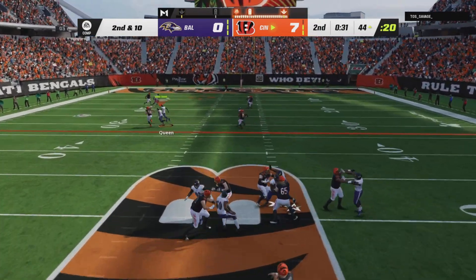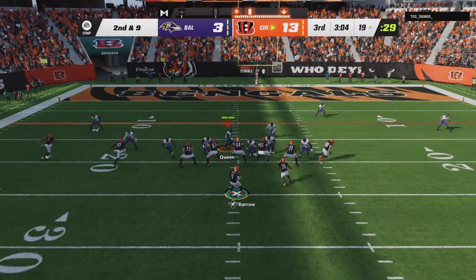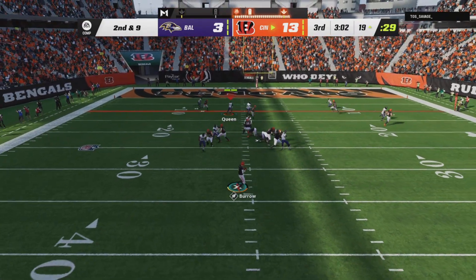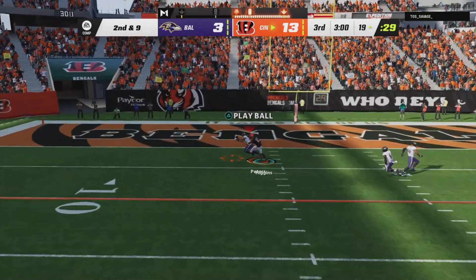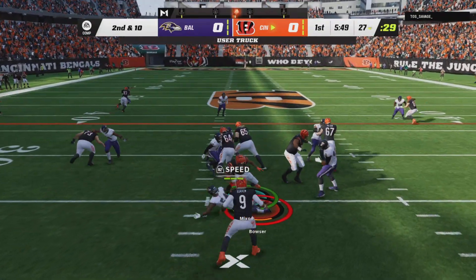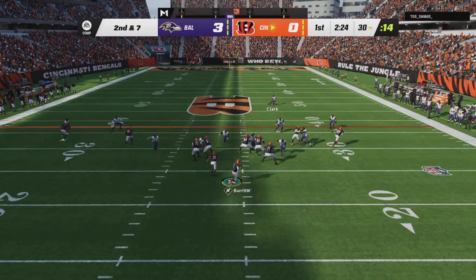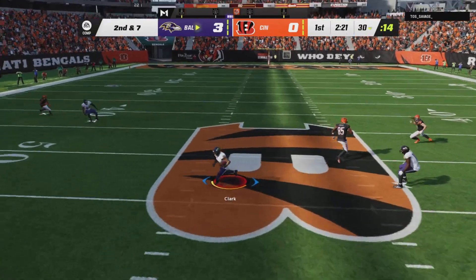So I'm controlling the linebacker most of the time, so most of the time it's just one person rushing — because I want to make sure there's no chance of him getting a pass or any of my cornerbacks getting beat. This is a man-to-man defense, and this is very good for both running plays and passing plays. That's why I call it overpowered, because it can literally go both ways.